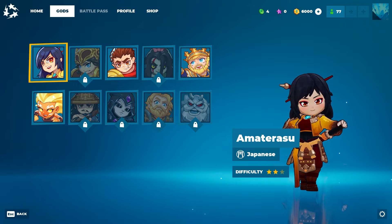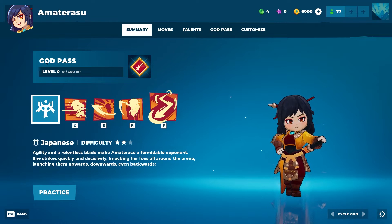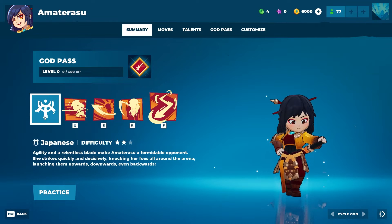We're going to have a look at the first one right here. Her name is Amaterasu — she's Japanese, difficulty 2 out of 3. I'm going to start by looking at the abilities and then at the end you'll see the customization, which will be the skins. Agility and Relentless Blade make Amaterasu a formidable opponent. She strikes quickly and decisively, knocking her foes all around the arena, launching them upwards, downwards, and even backwards.